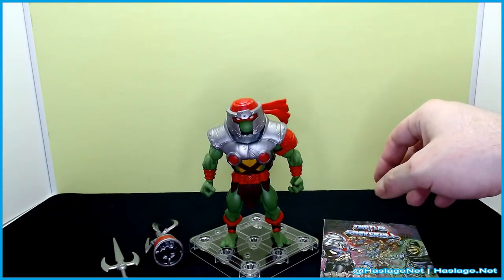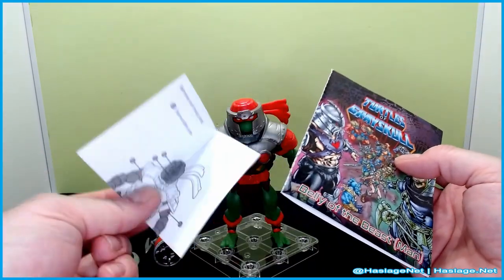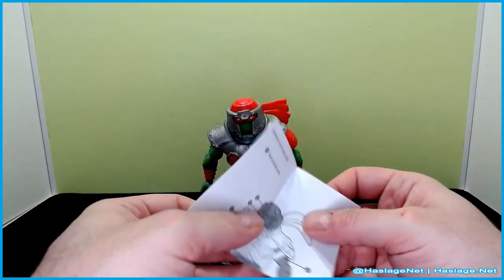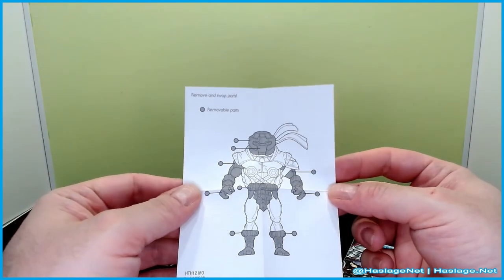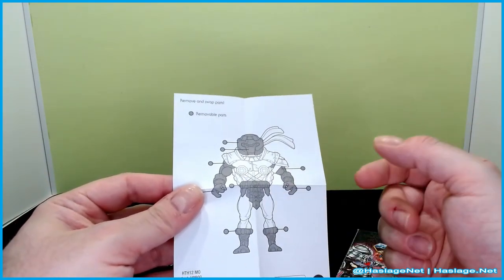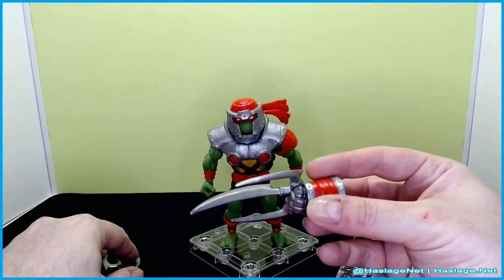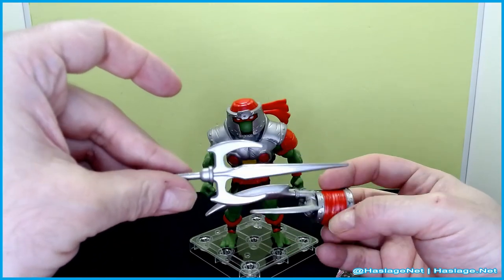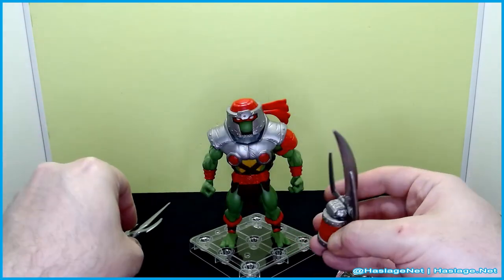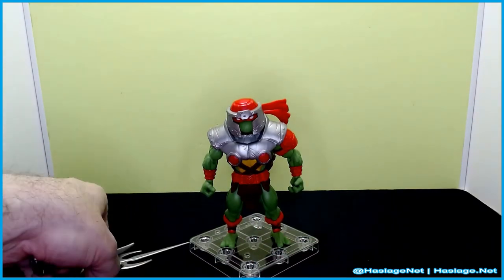He's a chunky boy. He does come with a comic book, as most He-Man figures do. He also comes with instructions on how to take him apart. There's a removable head piece. And of course it comes with a dagger side piece that goes on like a gauntlet, and then a big sword as well — those are kind of cool.